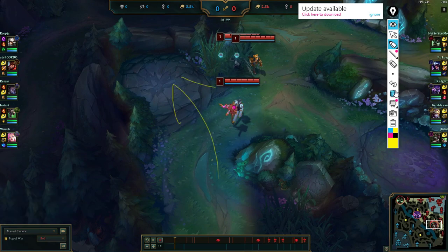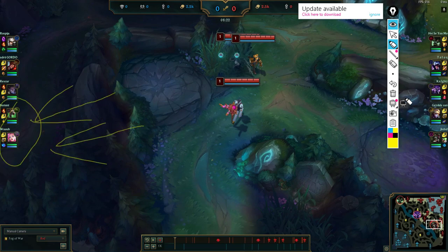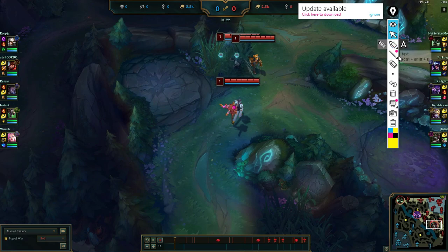So usually the E start is the thing when you have to leash. But in lower ranks, there is a world where you start with your Q if you have like two aggressive targets — maybe a Draven or Kalista AD carry. With Renata, in lower ranks it's fine to start Q if you are really confident you can get some early Qs off.